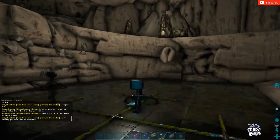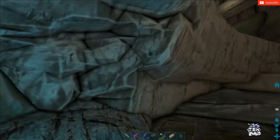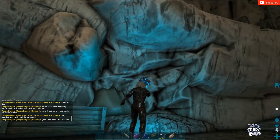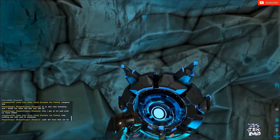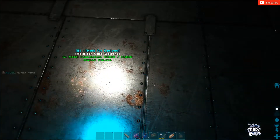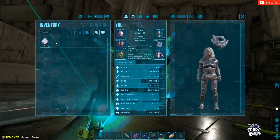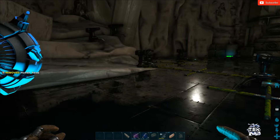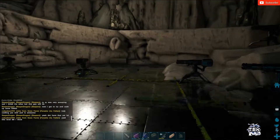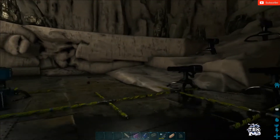I kind of want to go into the aberration zone, farm up some stuff to get some cliff platforms going. Probably gonna go into the aberration zone, farm up some blue gems, get the cliff platforms going, get on the turret and bullet grind, raise some babies. Not all in one episode, but we'll be kicking it.